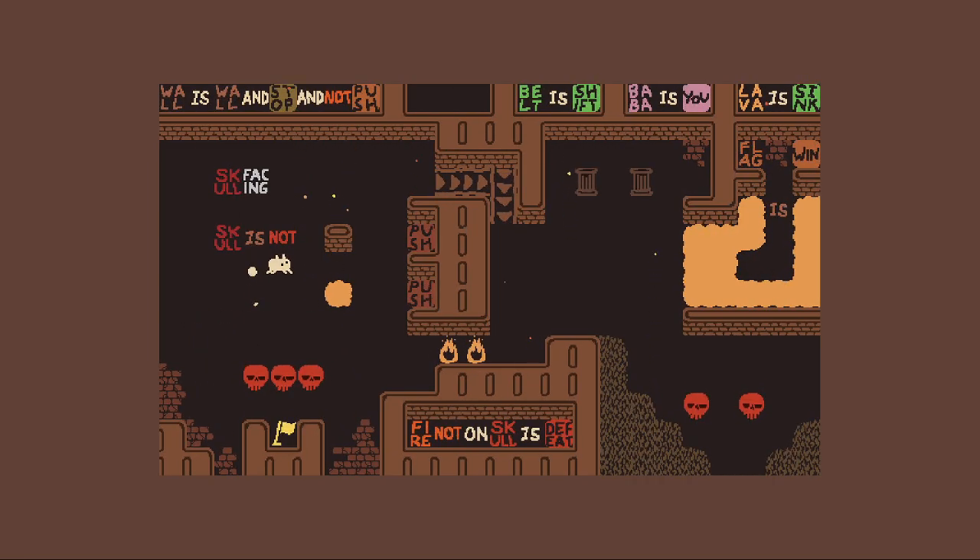So I have to push the skulls. Skull facing skull is not push - that's what I need, I think. So that I can make... oh no, lava is sink. Oh shit, well that ruins that plan.